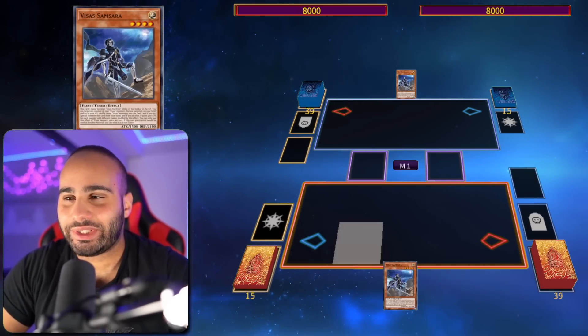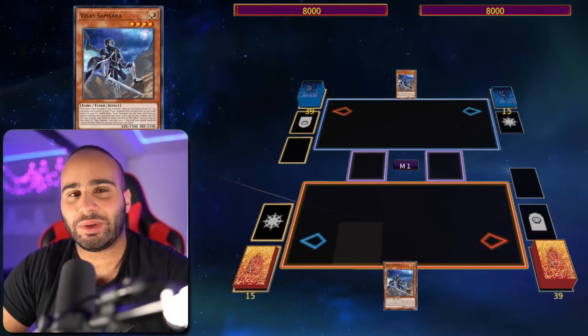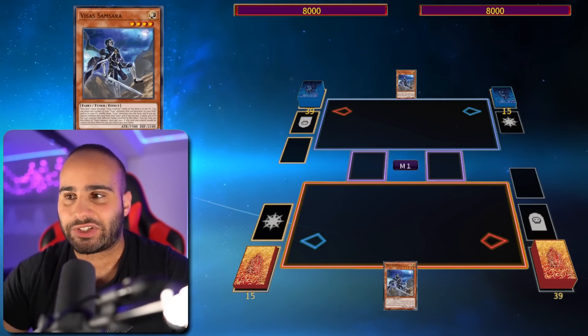What's going on guys, this is Miasin. So yesterday we went over the OCG metagame breakdown number 7 and we saw that Tier Laments was actually using this new card right here, Visa Samsara, which is coming out in Age of Overlord, the next core set.